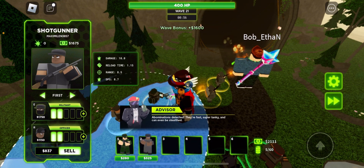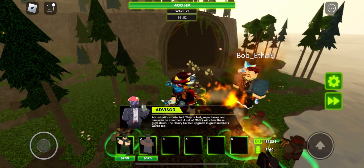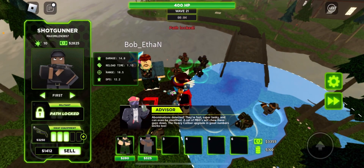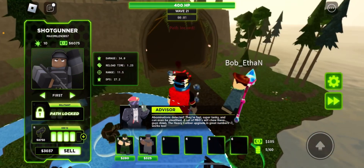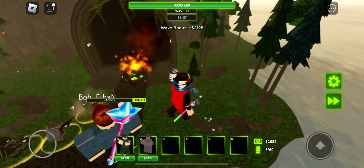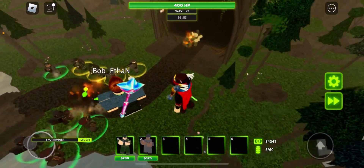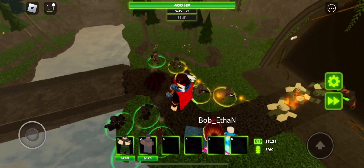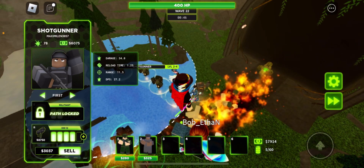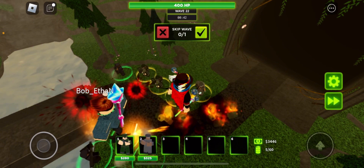Oh, abominations! They just send one straight off the bat. We dealt with it rather well, but there was nothing else in front of it. I'm gonna use my grenades because that makes me kind of worried about when there's actually stuff in front of it. They just send another one straight up. At least they didn't send two. If they send two, I'm using my max level grenade. There's another one — and there's stuff around it. We have really good crowd control because we have shotgunner and the ranger grenades.